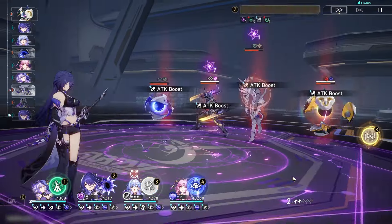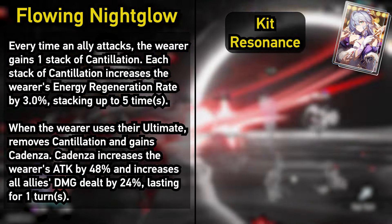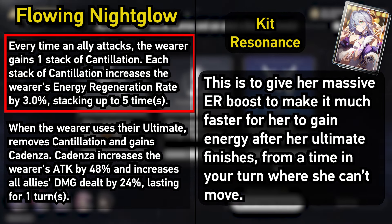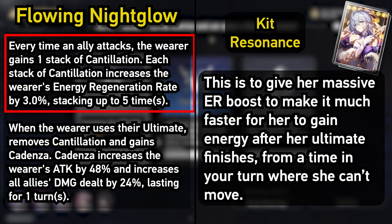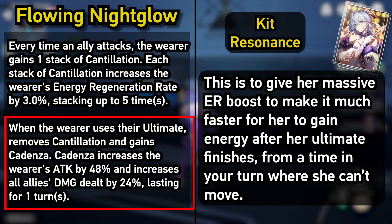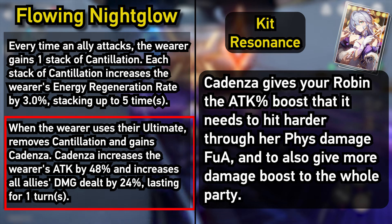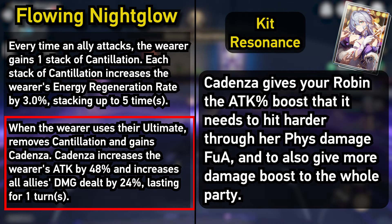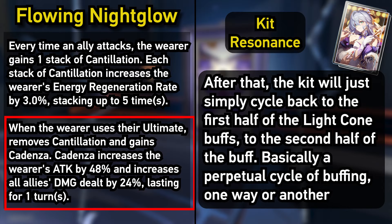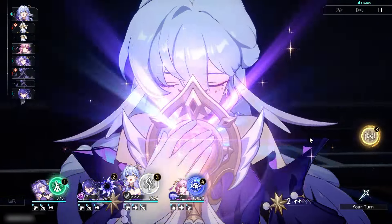The last thing to cover is how the synergy between her light cone and her kit works. Her signature light cone allows her to gain Cantillation stacks — which give more energy regen — while she's stuck in Concerto mode. This way, when her ult duration ends, she'll have high ER stacks to get back to her ult much faster. Then once you get her ult back and use it, the second part of its buff, Cadenza, activates — giving her an additional attack boost that adds more scaling to Concerto's overall buff value and her follow-up damage, while also providing the team a party-wide damage boost. From there, it's just rinse and repeat cycling through the light cone's first and second buff halves.